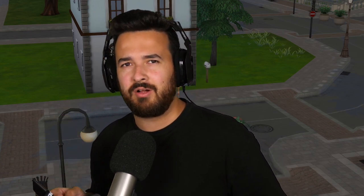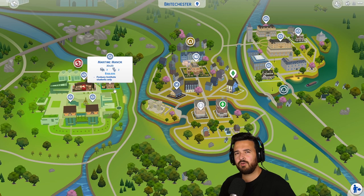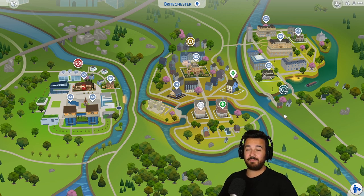Hey guys, James here, welcome back to The Sims 4 Rags to Enrichment, where we got like 40,000 simoleons for free, which I'm not happy about. A few of you said it was a bug where if you live in student housing and graduate and move out, it sells that lot. So the value of that lot is what we got - which was a weird number, not 20,000. The house says it's worth 68,000, and we got like 40-something thousand dollars. It was such a random number.